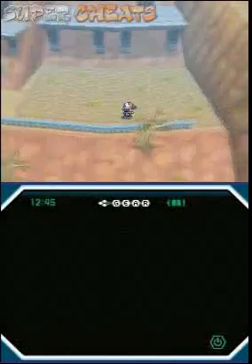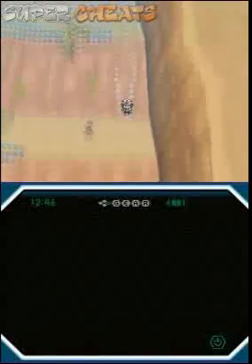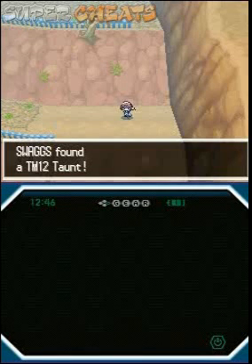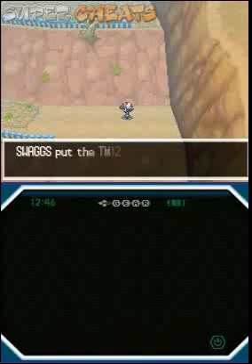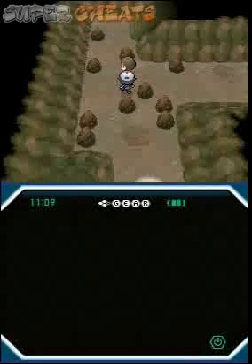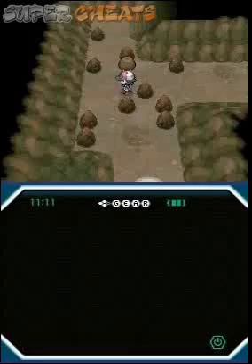This first area — these three walls you come out with — there's going to be three different things you're going to want to do. You get taunt, that's TM12 taunt, by sliding down the right side. Then you've got to climb all the way up, then go to the middle. This guy is a trainer, so beat him.